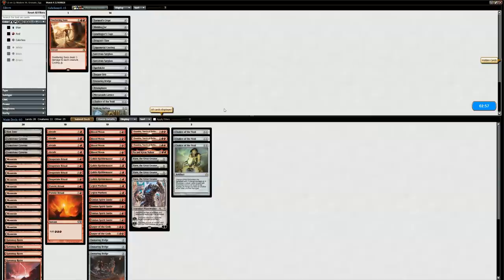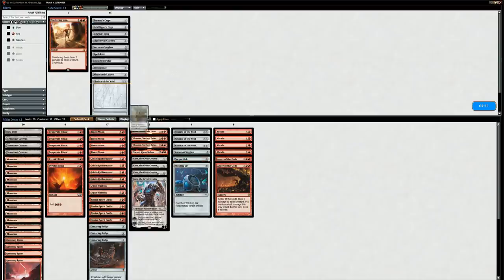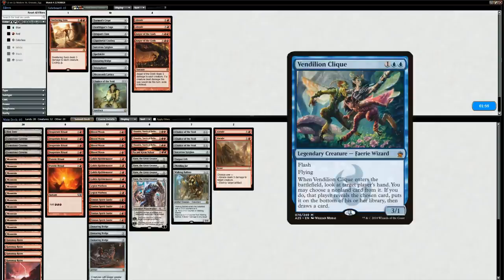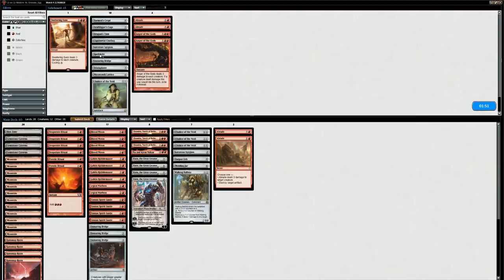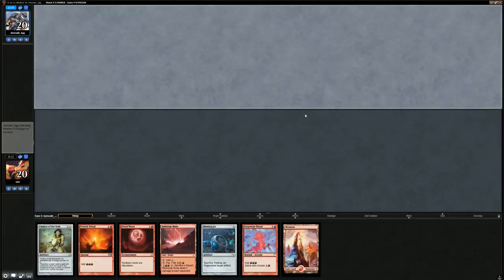Probably want a Welding Jar in the main to protect our artifacts from artifact removal. Walking Ballista is also a reasonable main deck card. We'll take out some cards and maybe keep one or two Abrades to kill Snapcaster Mages and other potential creatures. Spellskite could also be a good main deck card to protect us from Lightning Bolt — maybe that's better than Abrade. By boarding in some of these artifacts we did make our Karn minus two a little bit worse since we have less selection.